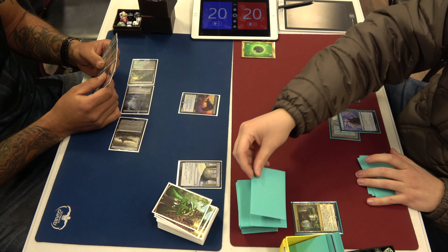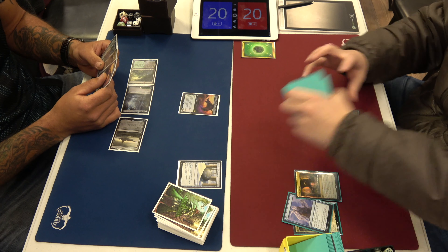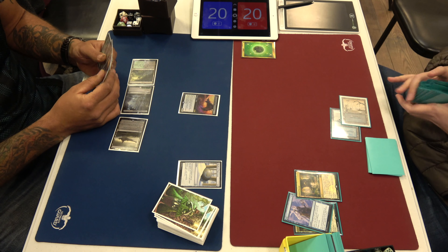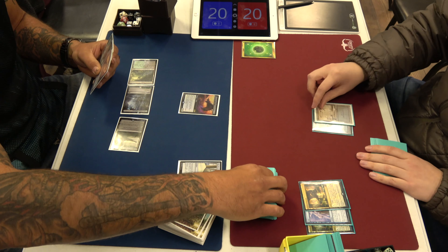They went down a card and wasted a turn paying a mana, and they still beat you. They happened not to find a Cascade spell or something. They're like 'you never cast a Cascade spell' and they just sit there thinking Grafdigger's did it.